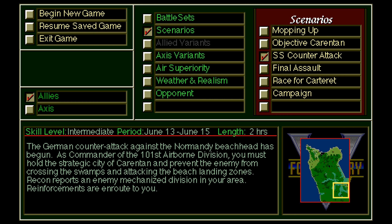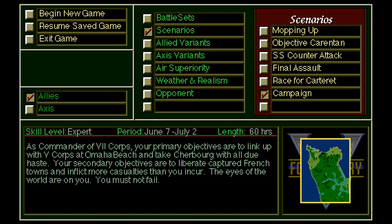These five scenarios are primarily provided to enable the player to learn the game, and it is recommended that the player master each one before moving on to the campaign game. I've played through and won each of these scenarios and am itching to play the campaign game. To give viewers a chance to get up to speed with the user interface and game mechanics, I'm going to play through the short Mopping Up scenario first as an introduction to the game and how it plays.